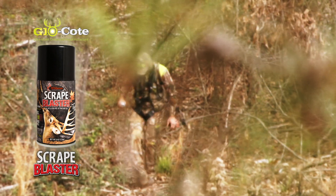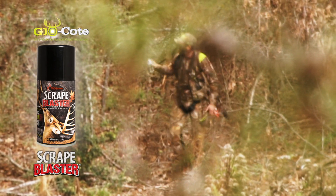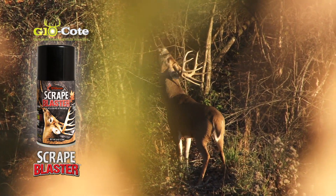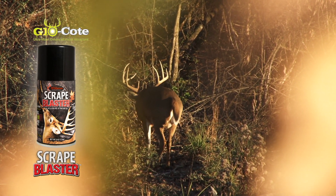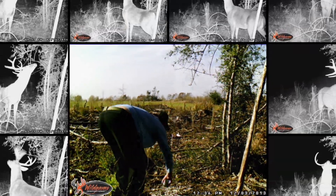The proprietary glow coat treatment allows a deer to find this scrape quicker than your normal scrape-making products. It's a visual stimulant using the ultraviolet spectrum that deer can key in on so they can find it rapidly and want to tear up the dirt it's sprayed on. They can actually see this scent scrape attractant.